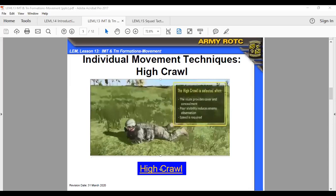The high crawl is selected when the route provides cover and concealment, poor visibility reduces enemy observation, and speed is required. Keep your body off the ground. Rest your weight on your forearms and lower legs. Cradle your weapon in your arms keeping its muzzle off the ground. Keep your knees well behind your buttocks so it stays low. Move forward by alternately advancing your right elbow and left knee, and left elbow and right knee.